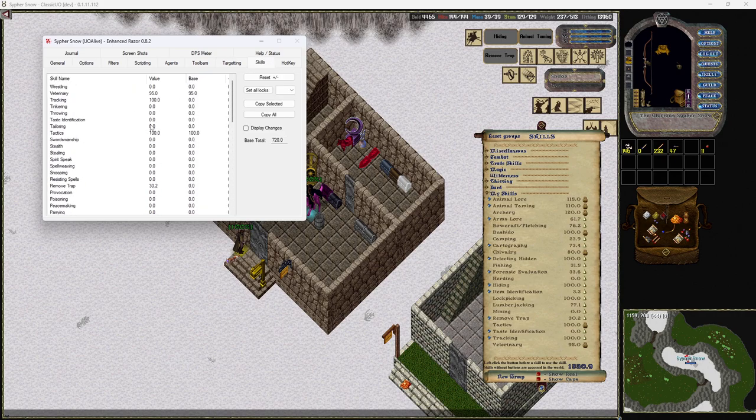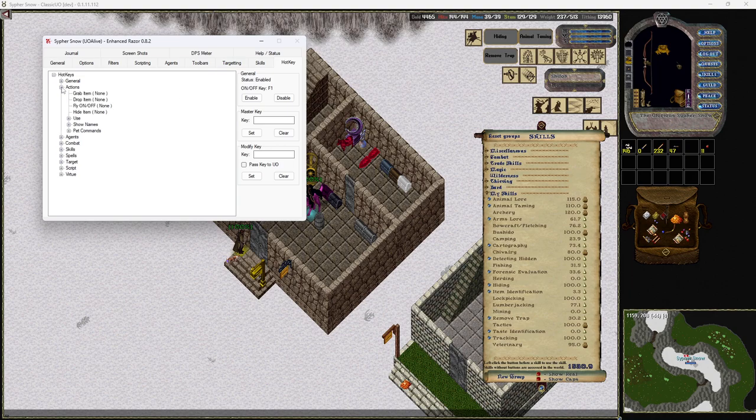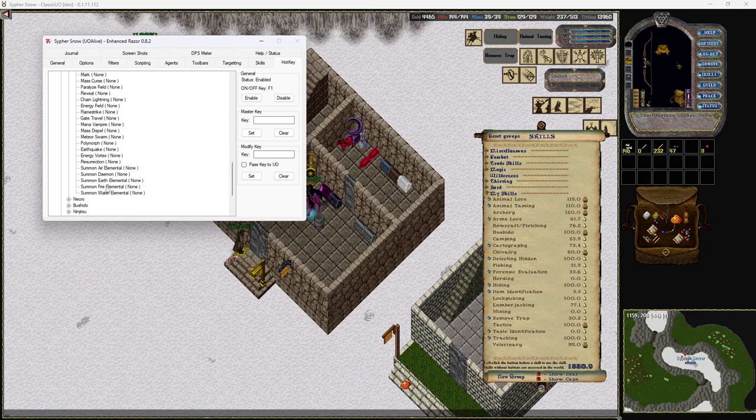Hot keys are where it really comes in. If you click on a spell — for example, chivalry heal — and bind it to number five, it will use both heal and cleanse by fire. So it will heal you if you're not poisoned, but also cleanse by fire if you are poisoned. The same logic applies to greater heal — it will try to heal you if you don't have poison, and if you do it will cast the poison-removing spell instead. You can set every single one of these to a key if you want.